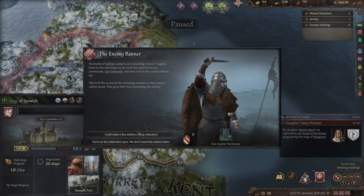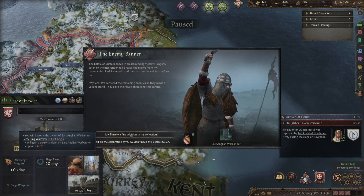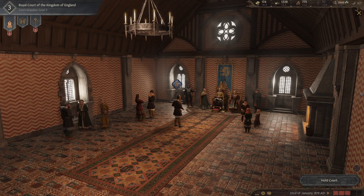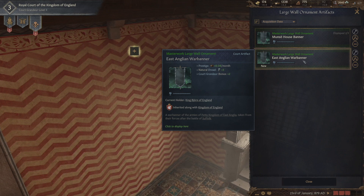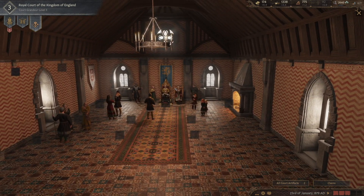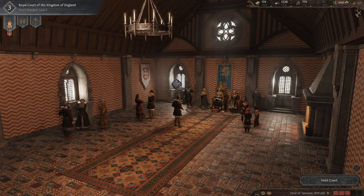Let's go to our throne room and put it up on the walls. If we click on the East Anglian war banner, it's going to give us 0.08 prestige a month, natural dread, and court grandeur plus two. Every little bit helps when we have such a basic courtyard right now. There's also a petitioner here — people will visit your lands and ask for different favors and create different problems. We're going to let him sit for a while.